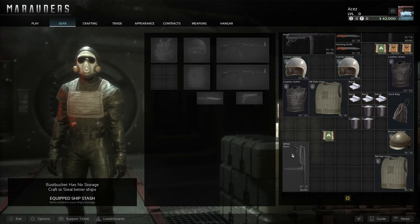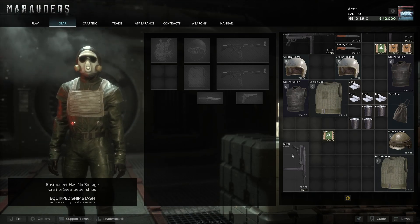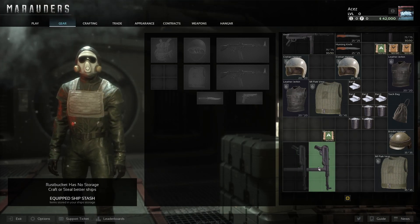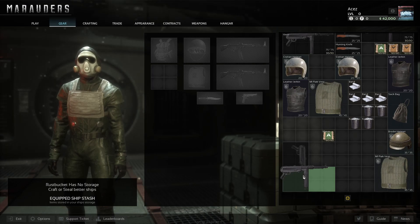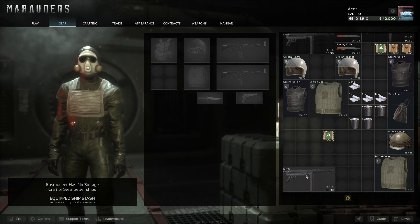Let's hop right into this one. So we have our MP40 here — we're gonna be rotating that in the video today and organizing the stash a little bit. What we're gonna do is click and hold to pick it up. You guys can see the preview box of the green squares. While holding, we're going to hit R on the keyboard and that is going to rotate the item just like that. Then we release our click and we're able to place it down.